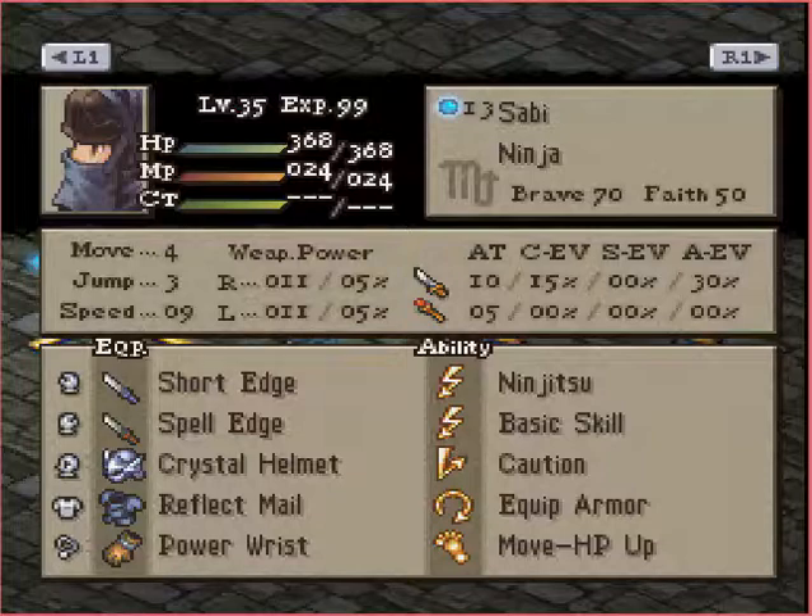He has Equip Armor, which is interesting. Reflect Mail and Crystal Helmet — Crystal Helmet does prevent Don't Act. The Reflect Mail is probably just to increase the Oracle's range, as we'll get to in a minute. He has a Power Wrist for a little bit of Evade and a little extra power. This guy will be running around hitting people. Interestingly, he had quite a bit of JP left — as a suggestion, maybe Shuriken just before he gets in range, or even throwing a stone to do a little bit of disruption against mages, might have been helpful, but it's your call.